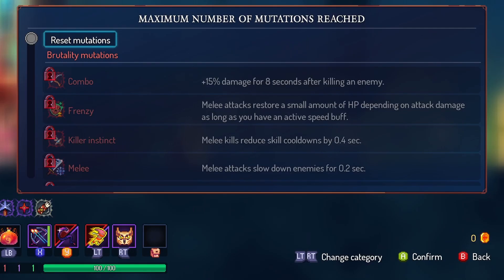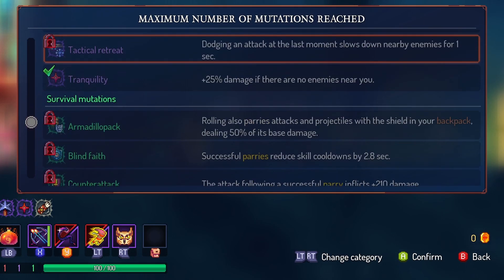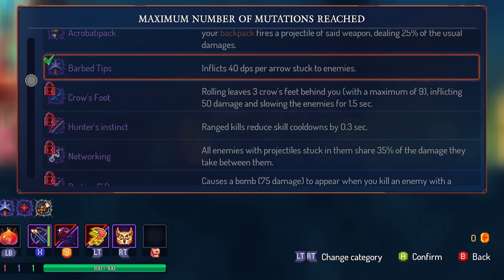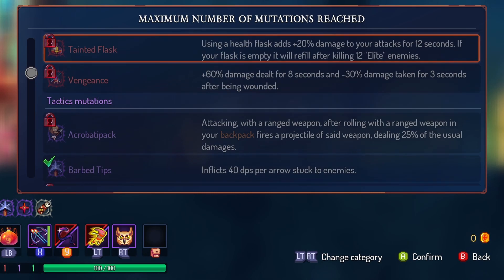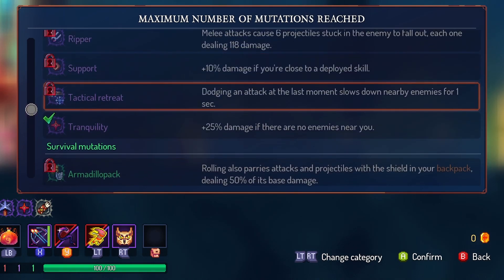And Owl of War. Now as for mutations, these are probably the most important part of this build specifically: Barbed Tips, which I'm not actually going to be using for this because then the boss will die in like three seconds and I won't be able to show you any of his moves.